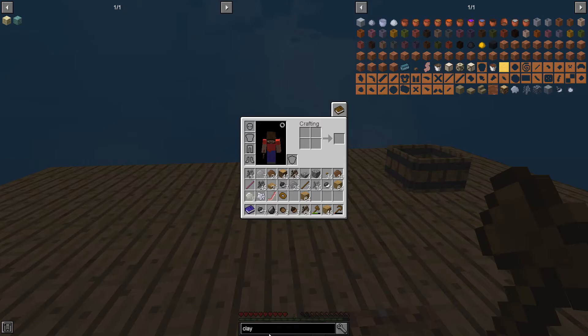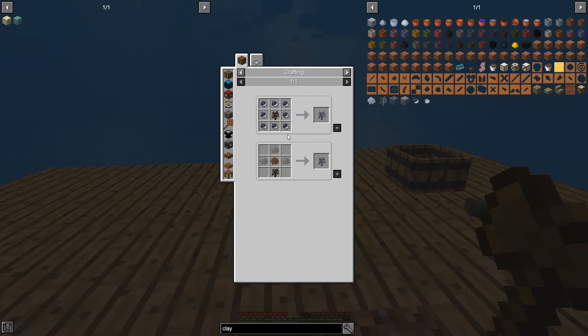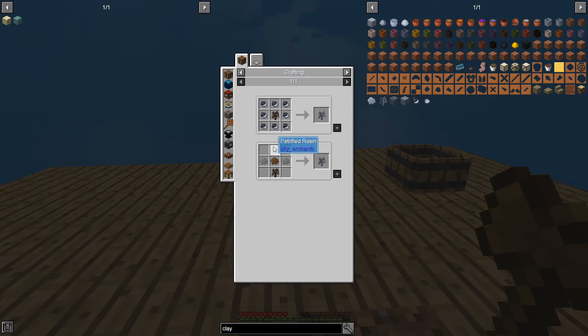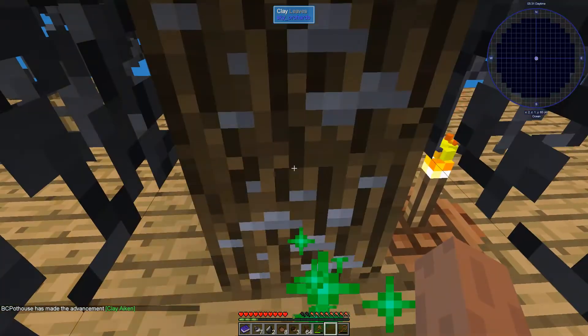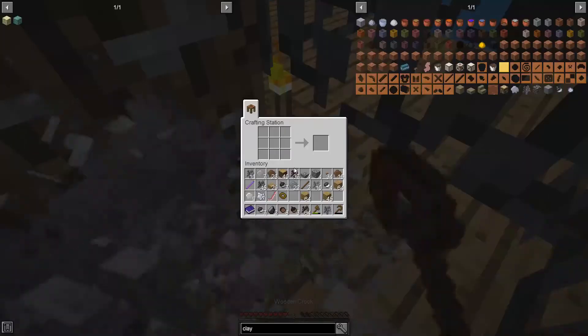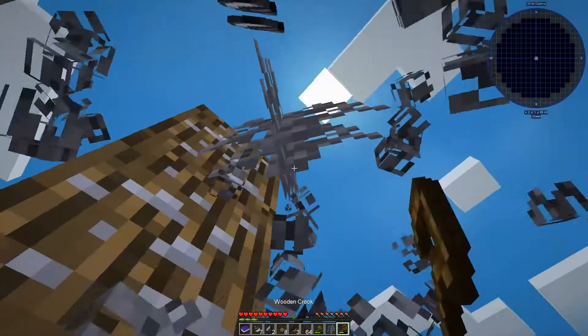The next one is going to be clay, and this is where the bonsais are going to come in really handy. Clay saplings is clay acorns around a dirt sapling. Clay acorns we get from a clay sapling, or in this case three petrified resin and one dirt sapling. And tada — we have clay, which means lots and lots and lots of bonsai pots!